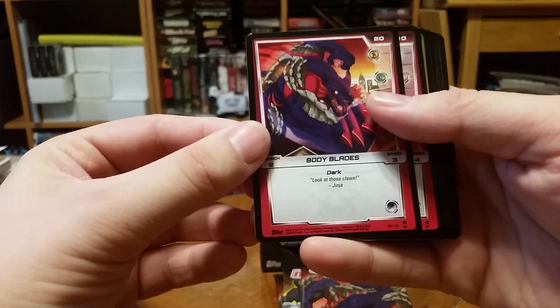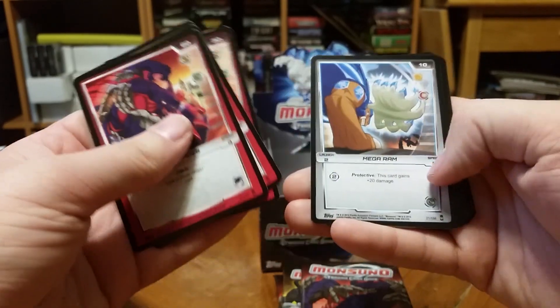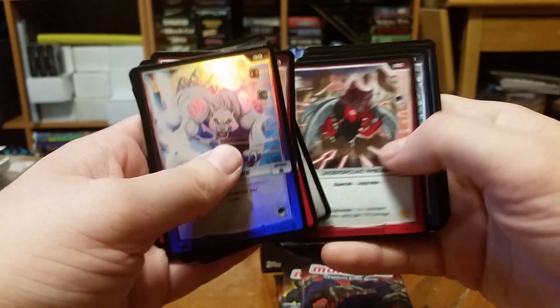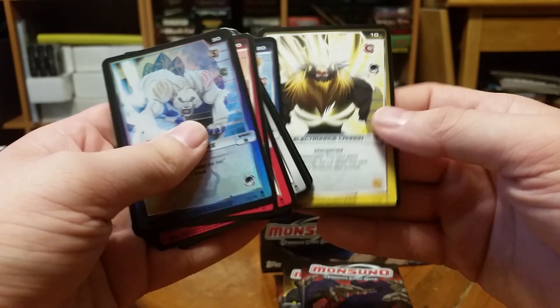Body blades, fearsome flex, crashing shock, dragon fire, mega ram, flight blast, hydro, foil energy spike, underground ambush, sonic blast, sonic blast, turbo strike, and electronaid cannon.